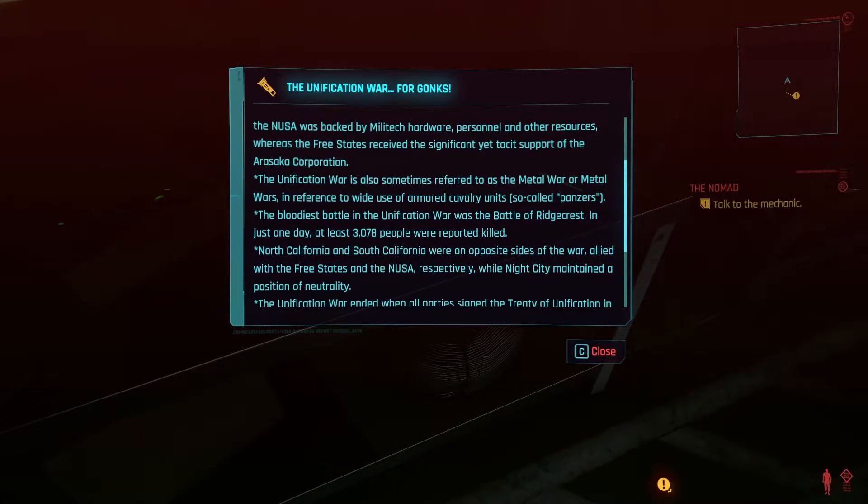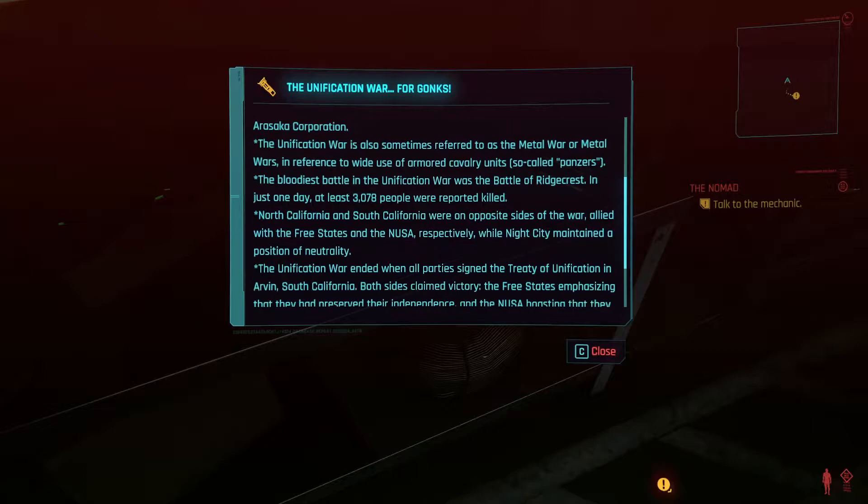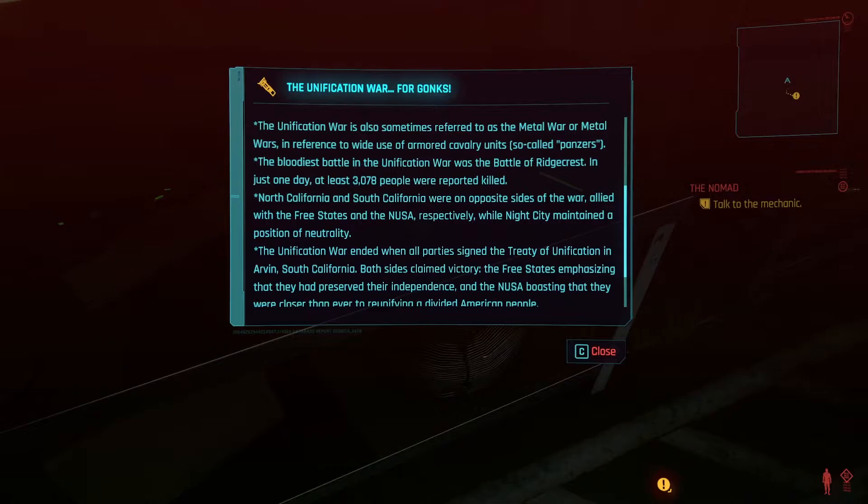The Unification War is also sometimes referred to as the Metal War or Metal Wars, in reference to the wide use of armored cavalry units, so called panzers. The bloodiest battle in the Unification War was the Battle of Ridgecrest. In just one day, at least 3,078 people were reportedly killed. I mean, 3,000 people isn't that much during a war, is it? North California and South California were on opposite sides of the war, allied with the free states and the New United States of America respectively, while Night City maintained a position of neutrality.